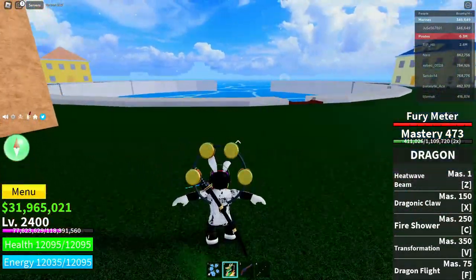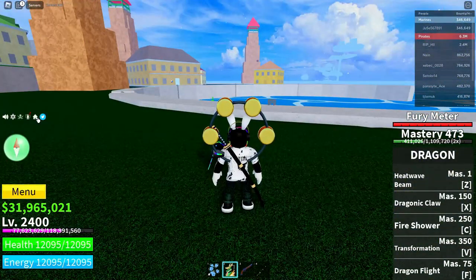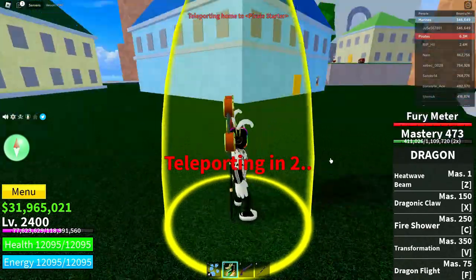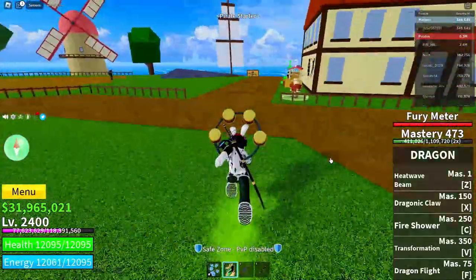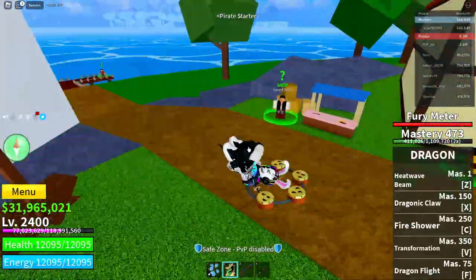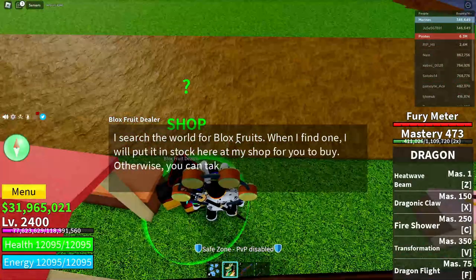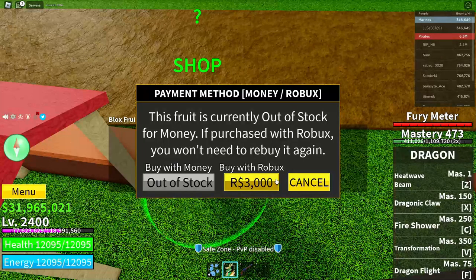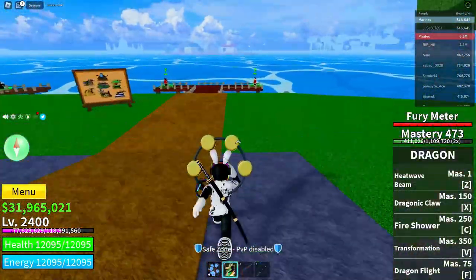Now go back over to the pirate starter area — teleport or take a boat if you don't have teleport. When you're there, go to the Blox Fruits dealer again, click continue, scroll down to the last fruit, click view, click the Robux icon, cancel, and exit.